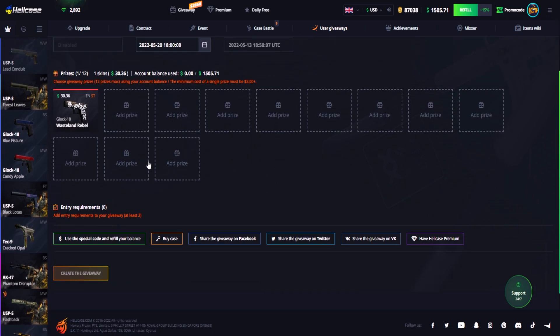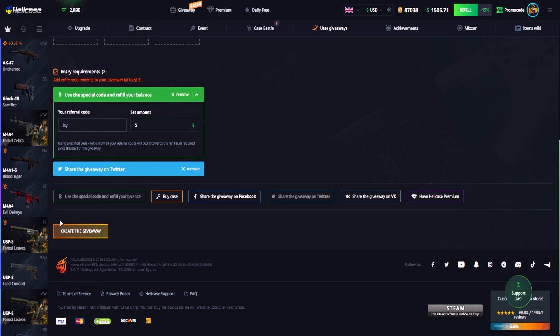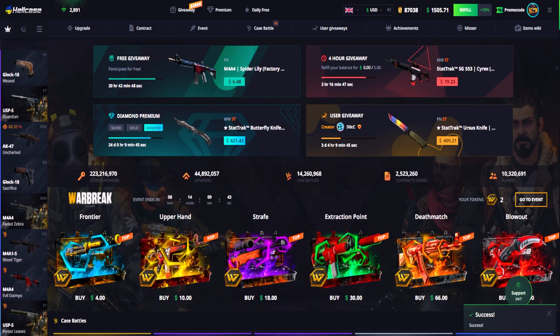So let's add the skin — the wisdom level clock — use code IC, and you need to add $5. Also for the case you have to share on Twitter. Create the giveaway, let's go.